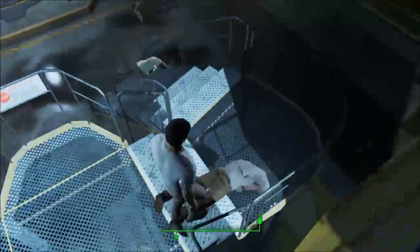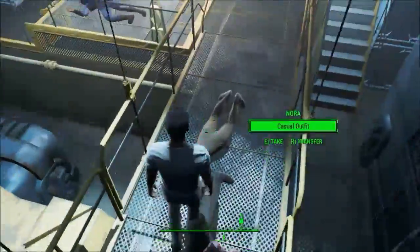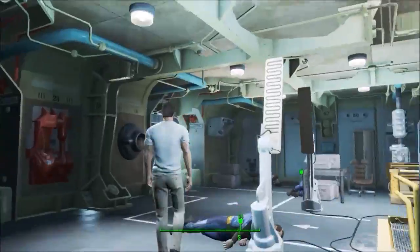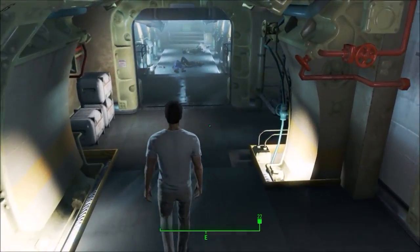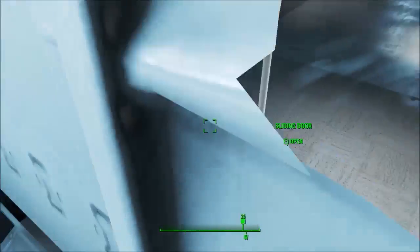The Vault Tech security, the Vault Tech overseer, the residents, and even my spouse. And speaking of that, I make other videos where I break Fallout 4, such as killing my spouse before the vault, killing the Vault Tech rep pre-war, killing Codsworth pre-war, killing Kellogg before he kills my spouse, and much more. So I definitely recommend that you check out those videos after watching this one.